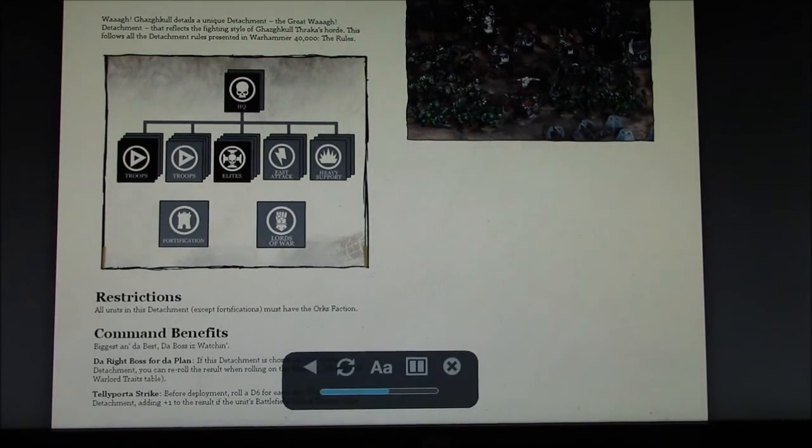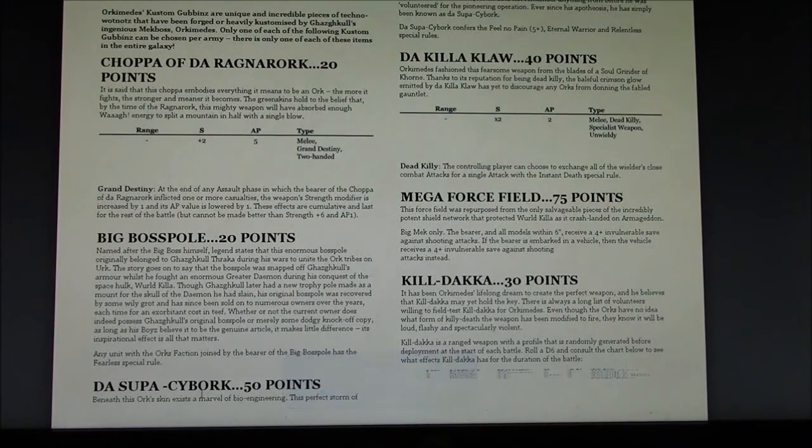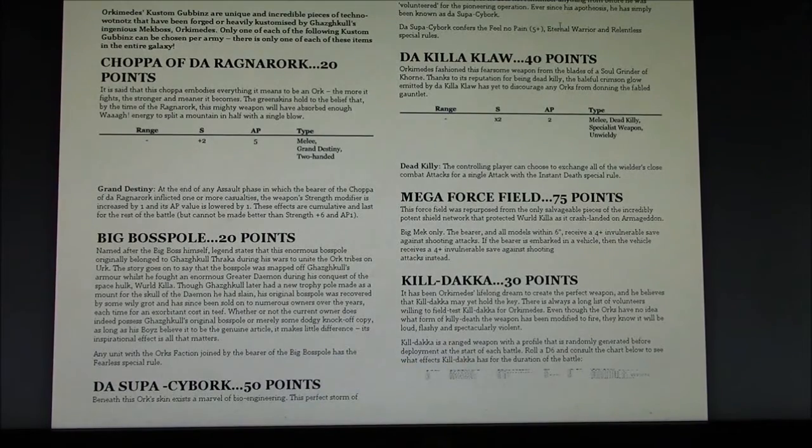Here are the relics — I'll go over those quickly. Big Boss Pole, 20 points — gives you Fearless. Super Cyborg gives you normal Feel No Pain, Eternal Warrior, and Relentless for 50 points. Eternal Warrior is pretty good, but for 50 points — a 5-up Invulnerable, Eternal Warrior, and Relentless would be something.